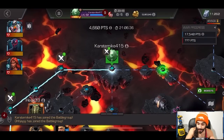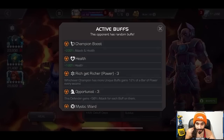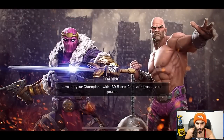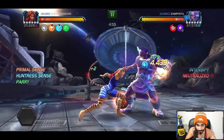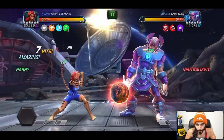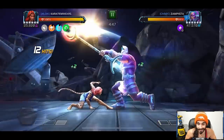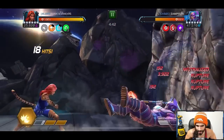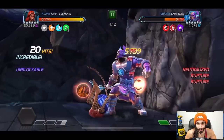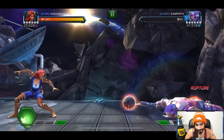Up next we have Gallon — Tiger just makes Gallon an absolute joke. This is Rich Get Richer, Opportunist, Mystic Ward — nodes Tiger does not care about. As long as you start strong and get the first hit, you get Neutralize up and Gallon's not gaining any buffs. His Special 1 is really fun to counter with Tiger — you dash in with the heavy attack, chain that in the corner, go for Special 2, and that is all she wrote.